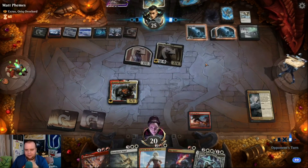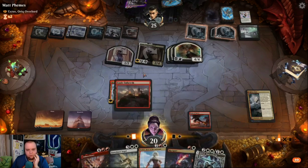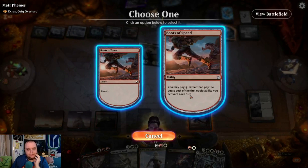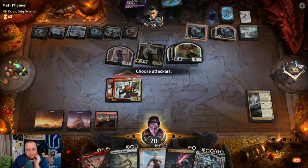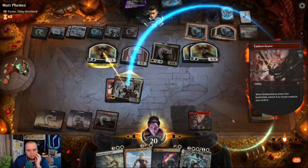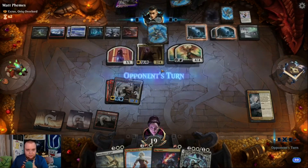What is that — Doom Scar? Oh! That's +1/+1 and double strike — well we can do this. Let's get in there! We're not dead next turn. A lot of damage: four, eight, twelve — we're not dead!